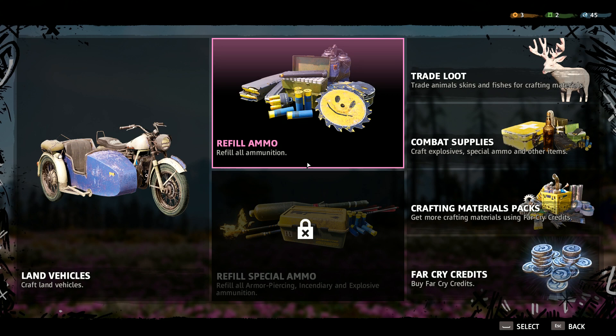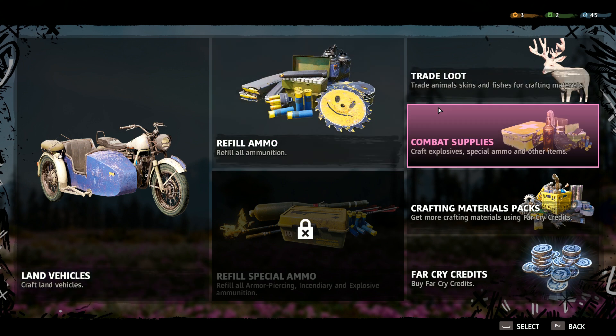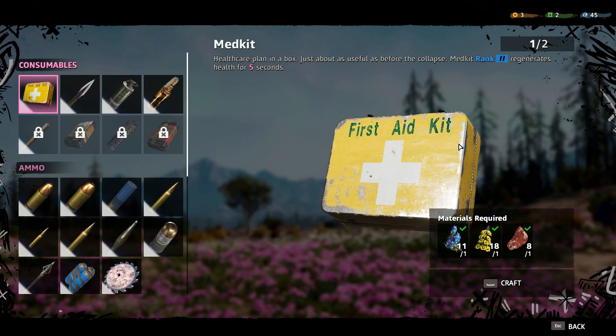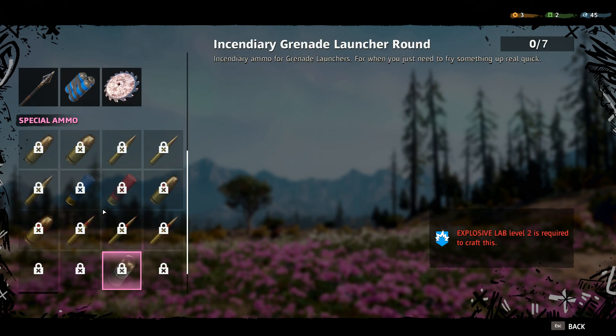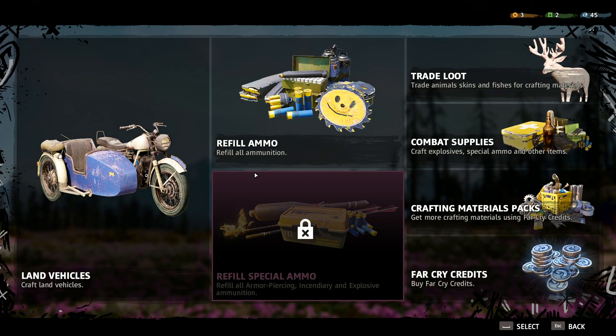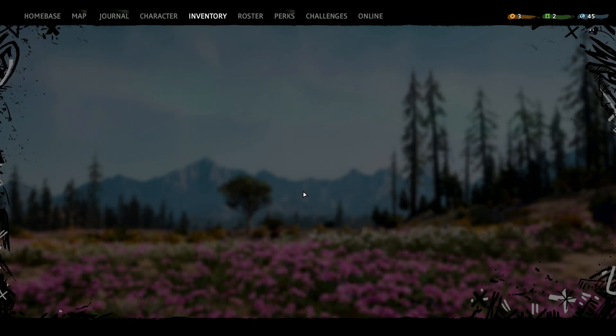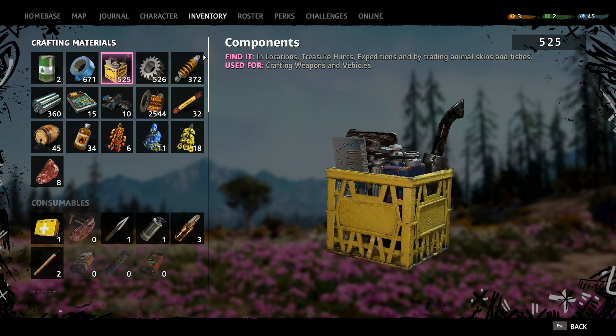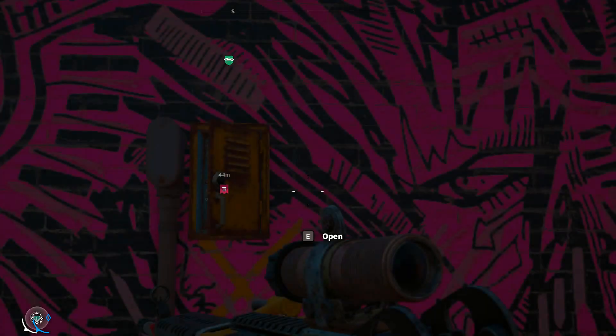There's no money in this game, obviously, because it's post-apocalyptic. You just use materials. This is pretty much your currency — copper, components, titanium, things like that.